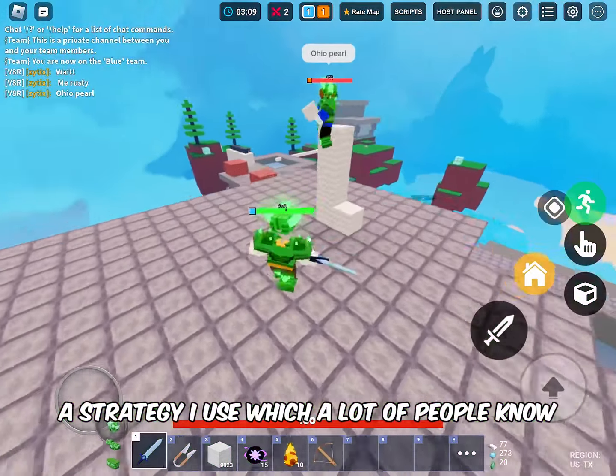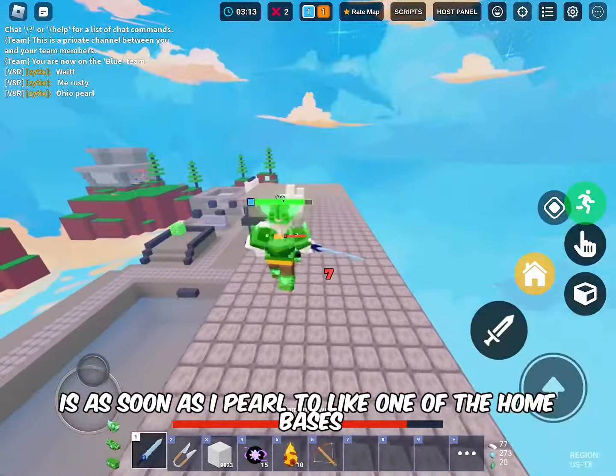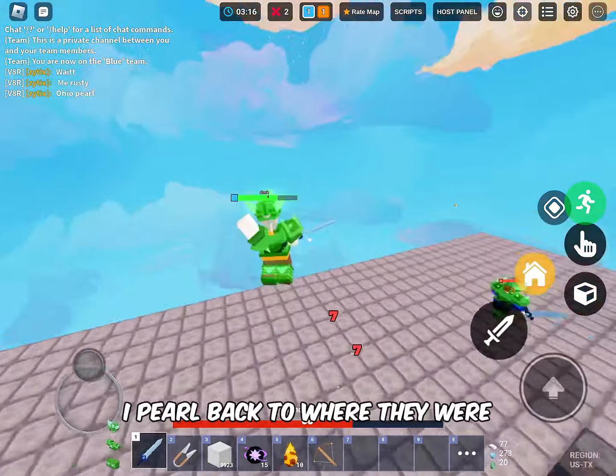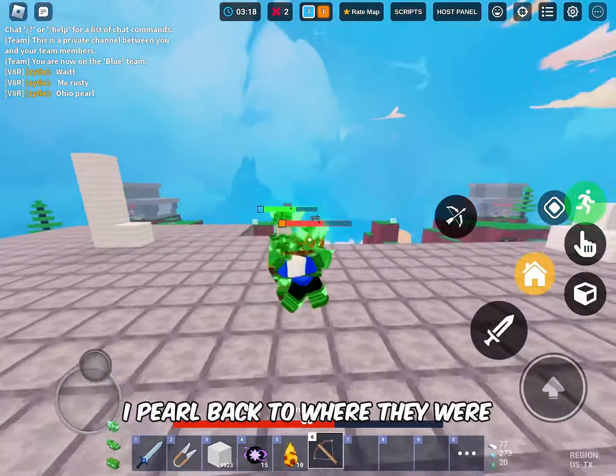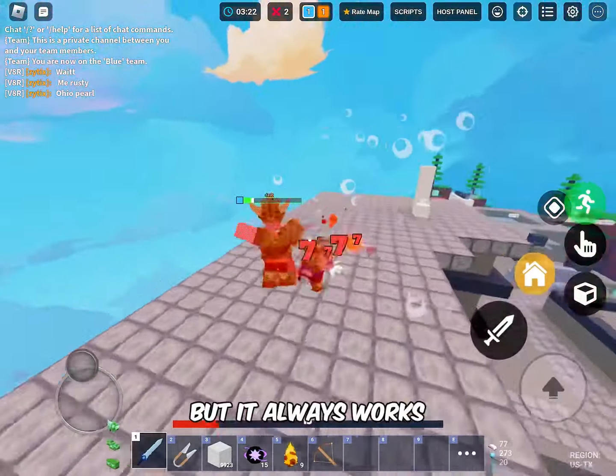A strategy I use — which a lot of people know — is: as soon as I pearl to one of the home bases and they also pearl there, I pearl back to where they were. It's just a back and forth of chasing, but it always works.